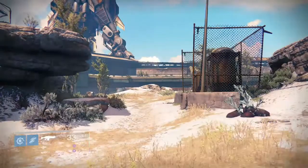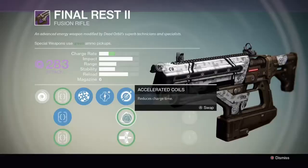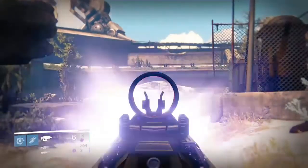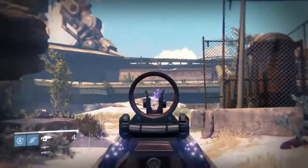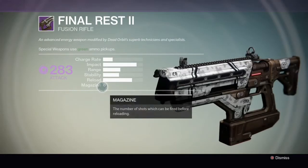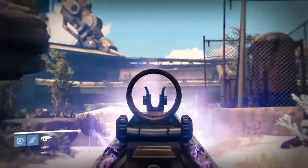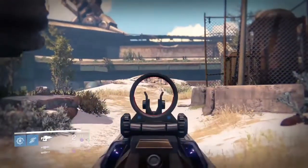Accelerated coils reduces the charge time of the weapon. We can demonstrate this — firing without accelerated coils first, then applying the upgrade. As you can see, the charge time is reduced and the weapon fires quite a bit quicker.